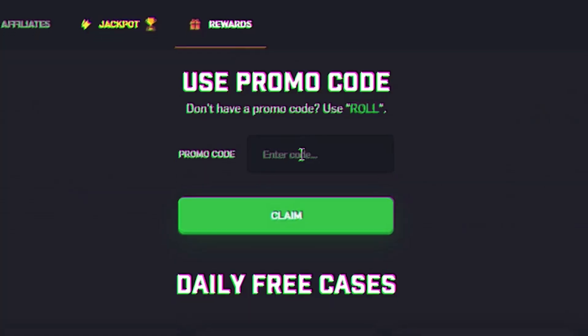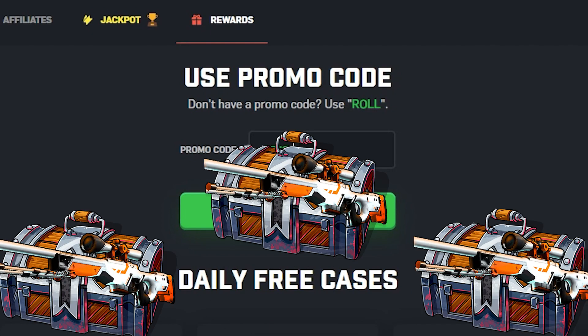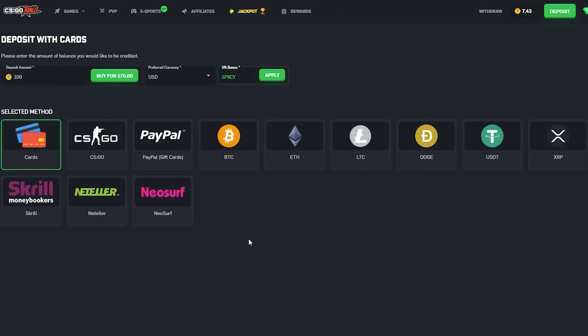Sorry for interrupting the video but if you head to rewards and enter the code 'spicy', being new to site gets you three free cases with the chance of winning a Dragon Lore. Also, if you're looking to make a deposit, use code 'spicy' under the five percent bonus and hit apply - that works with everything but CS:GO skins.